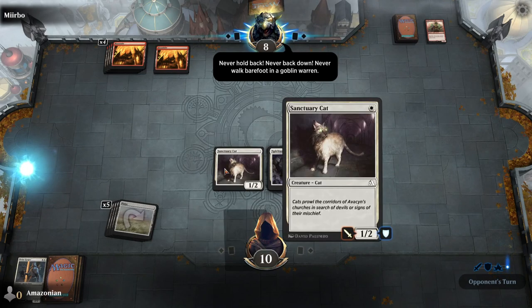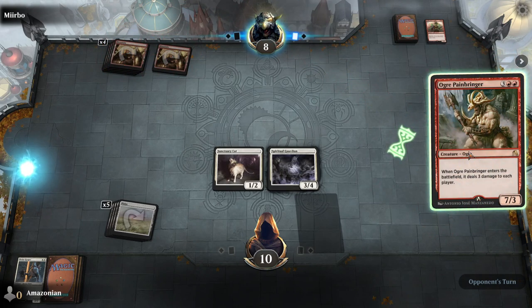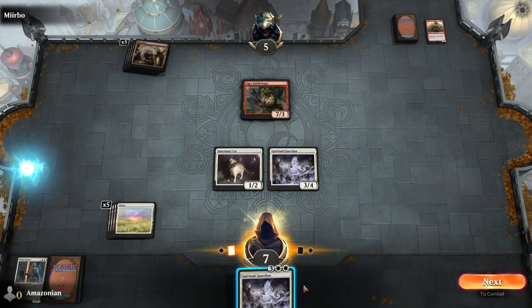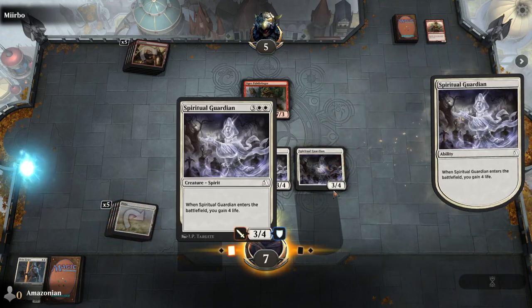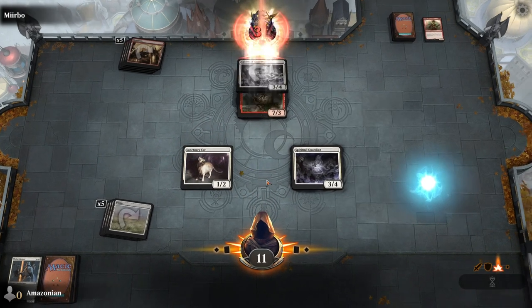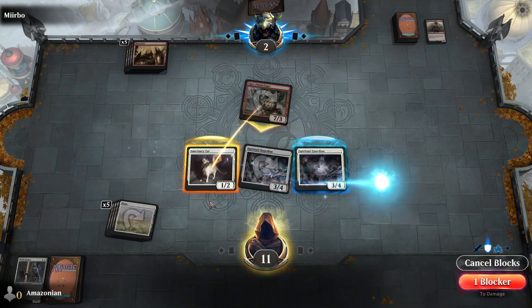But you still have two creatures left on the battlefield. The Ogre Painbringer is very big — a seven power, three toughness creature — and it deals three damage to each player when it enters the battlefield. This is going to damage both of us. Even though it has a really high power, you can still block it. Play your Spiritual Guardian for the turn. This has three power and four toughness, and this has one power, two toughness. Either of them can be used to block. Your goal right now is to win before the opponent does, so you can attack with the Spiritual Guardian and then block with either of your creatures.